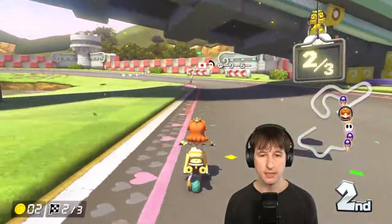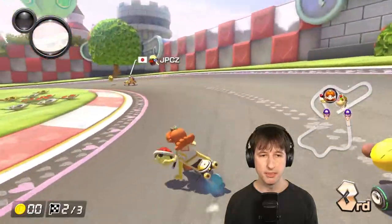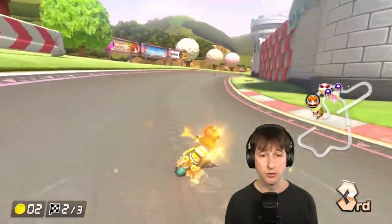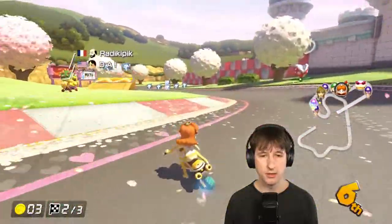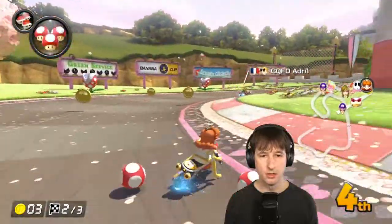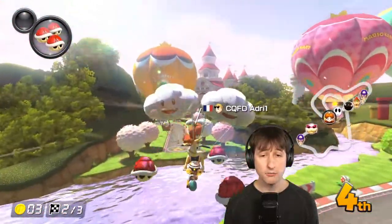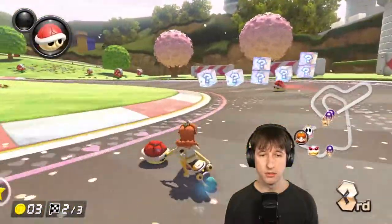We're in the thick of everyone — oh boy, a boomerang just sideswiped me! Get our protection out. That guy's got a Super Horn — I kind of want to just get him out of the way. I decided to throw it because I didn't want him to Super Horn me, he was too close. That guy's got a star in second — I don't know how that's possible. Mushrooms are huge. I could have used that mushroom!